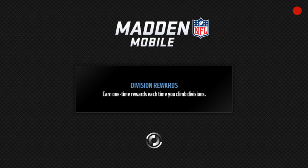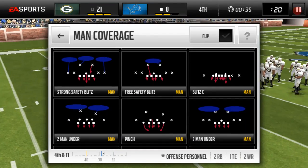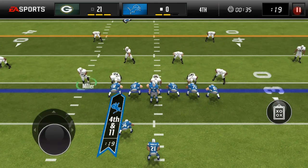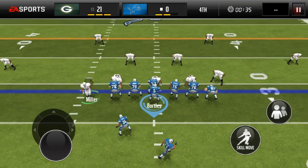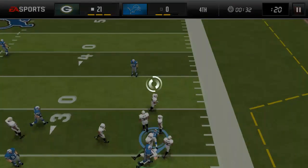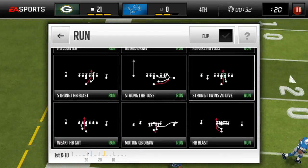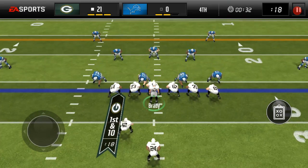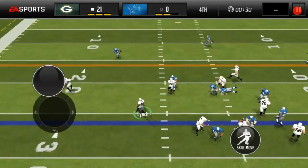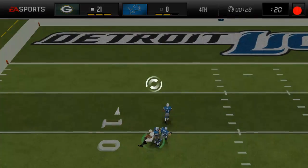It is like fourth and 15 right now so I have to finish it. Actually fourth and eleven, sorry. I don't really have to do anything, I could just kneel it. But I have to score at least one first down and then I should be good, because what you get is a logo which is actually really nice.